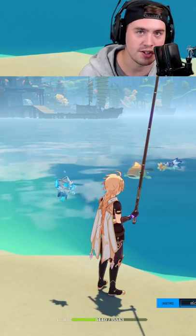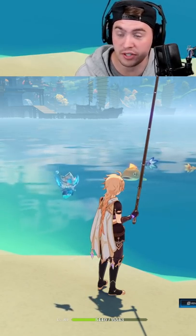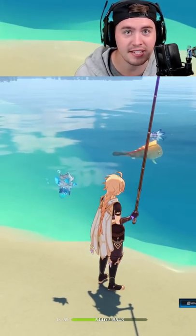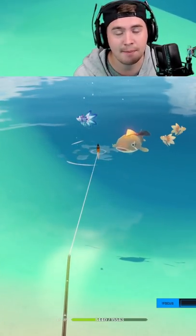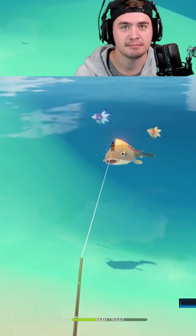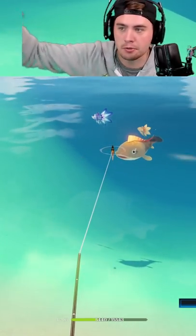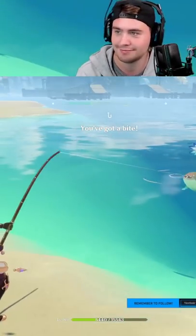Hey everyone, do you want to make your fishing 10 times faster if you're trying to get the catch? All you have to do is aim at the tail of the fish. If you hit them on that tail, they will snap over and pick it up every single time. You don't have to wait for them to meander around. All you got to do is hit them on the tail and you got some free fish. Easy peasy.